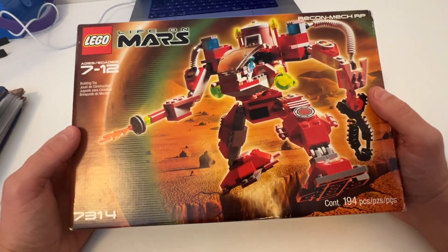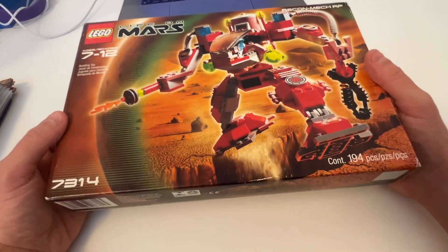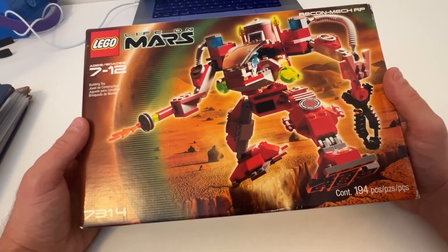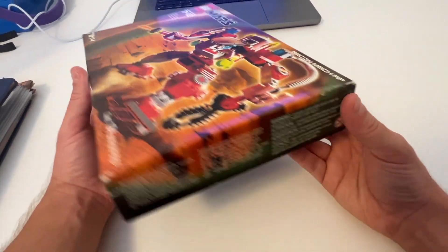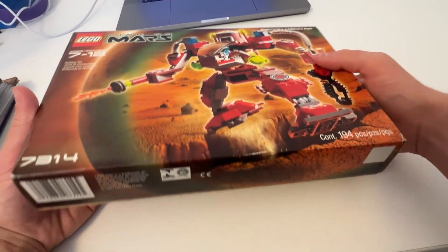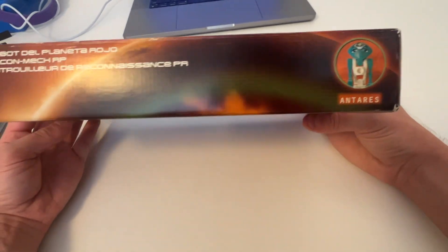I just got this sealed Life on Mars set 7314 from 2001 - such a sick set from my childhood and I'm really pumped to have it again. There's not too many of these on the market anymore. The box is in good shape though - it has a little bit of a crease right here, but other than that pretty solid shape.